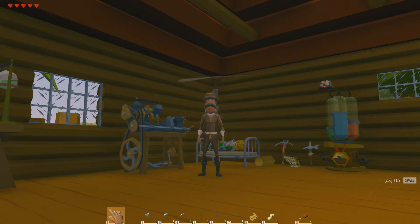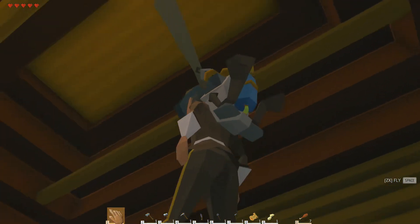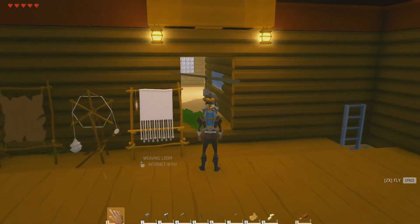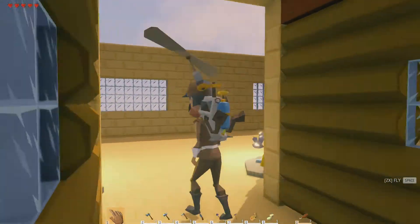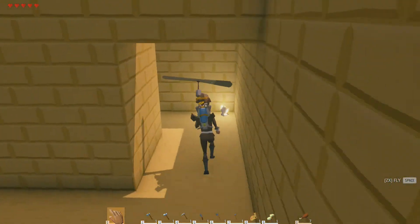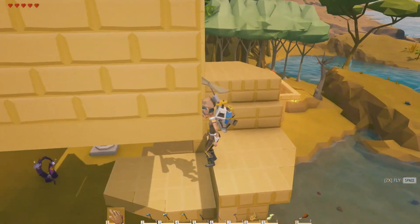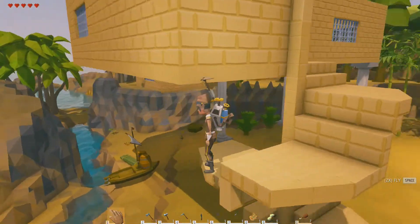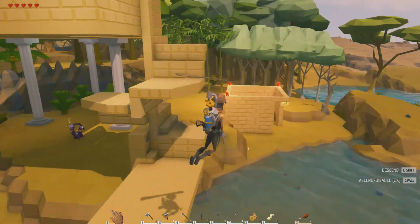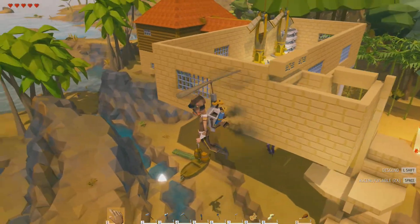Welcome back — shh, be quiet, roomie's over here sleeping. We're checking out his build, seeing how far he's gotten, which is pretty far. I think it was two days ago we were over here, and he's built all this. You can go down somewhat of a staircase — oh, we get caught. It's out of your protective area, so he probably has a heck of a time trying to fix that. He also has a sand mine right here. Yeah, it's coming along, looking good.